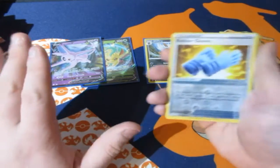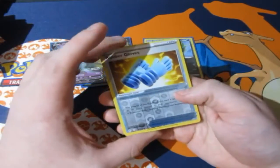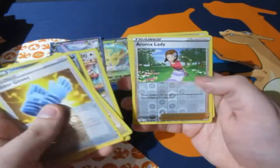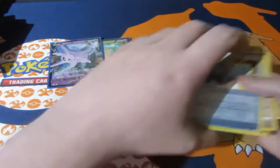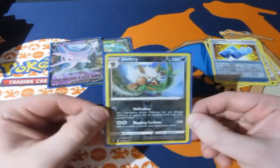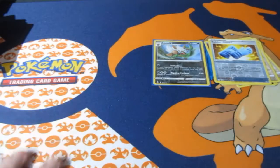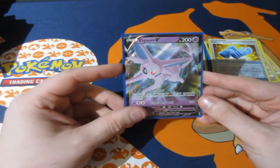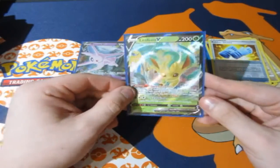Still, think about the positive — you still got two, you could have gotten less, you could have gotten none. Before we say goodbye, let's see what we pulled today. Reverse Holo Rare of the day is our Shiftry, and Holo Rares of the day — for the third time this month — Espeon V came into our hands again, and a Leafeon V.